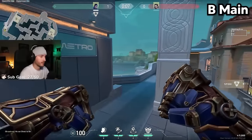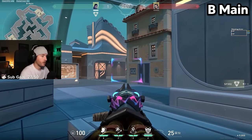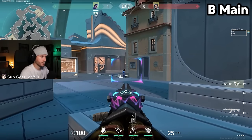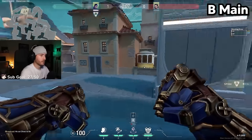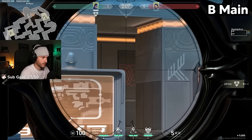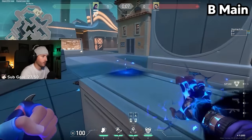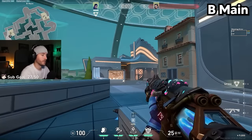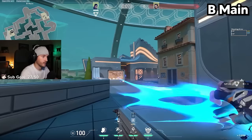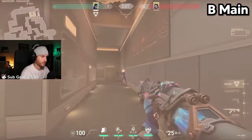Now for a Pearl flash TP lineup: get all the way in this corner here, aim your TP on the right side over here, and throw your TP out. The landing is pretty simple. The flash you're going to combo with it — stay in that same corner, aim just in line with this, at the top and about the middle area. That's going to pop flash all of that back halls area nearly perfectly, making it pretty much impossible to dodge. You'll get a full flash on the entire back side area and can flash TP for some nice free kills.